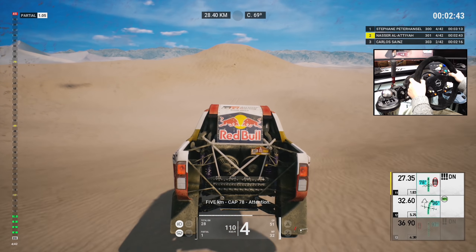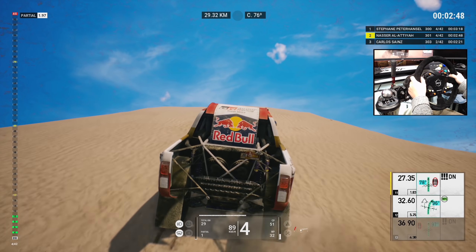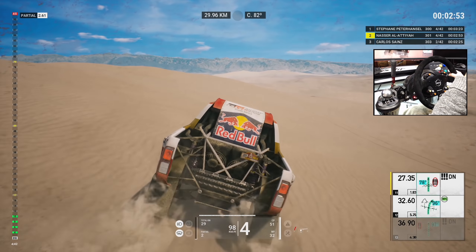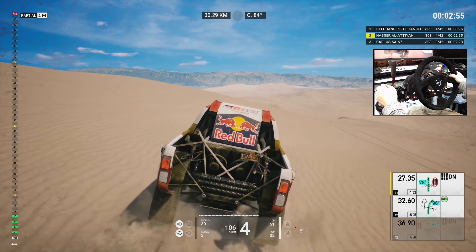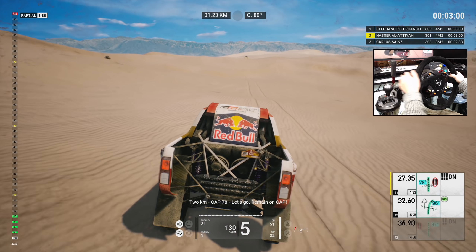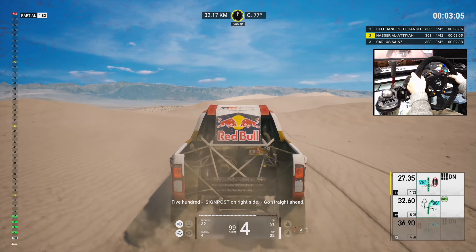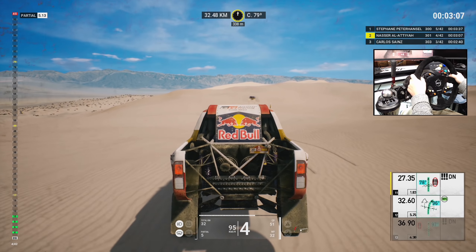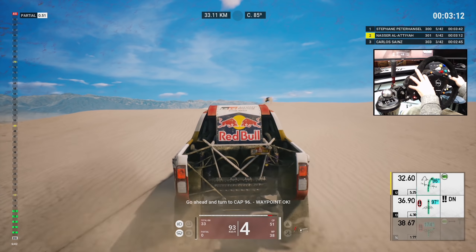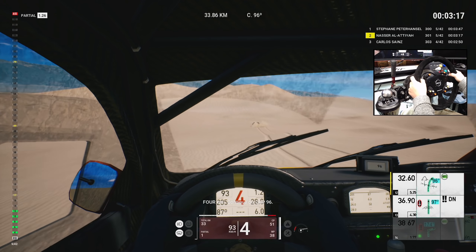Five Ks, cap 78, attention. Two Ks, cap 78, let's go, remain on cap. Five hundred, signpost on right side, go straight ahead. Go ahead and turn to cap 96. Wait point OK. Four Ks, continue on cap 96.